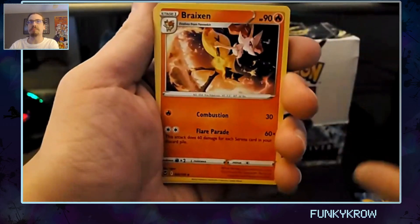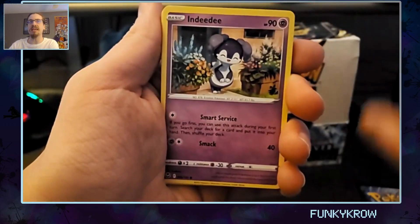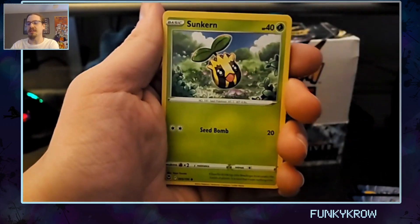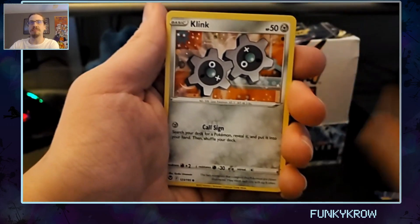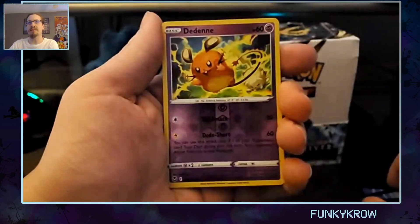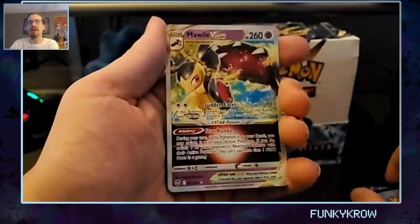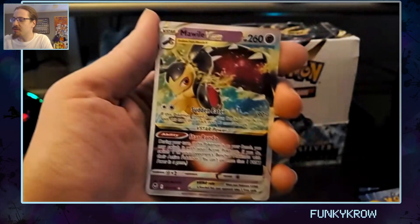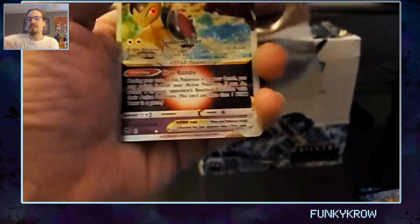First up in the Reggie Drago pack we've got Fire Energy, another Bohemian — Braviary, sorry — Sigilyph, and Deidara. Ball Toy — really cool looking Ball Toy, I like the 3D model style. Snorunt, Klang, Petilil — sorry. Our reverse is a Dedenne, very nice looking, it's a Fairy type but Psychic on here. And oh — V-Star Mawile!